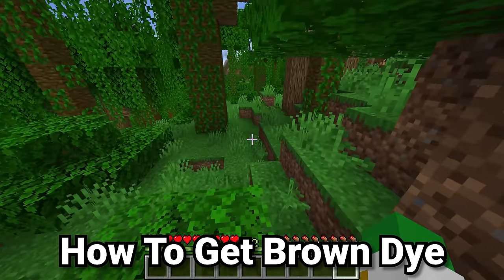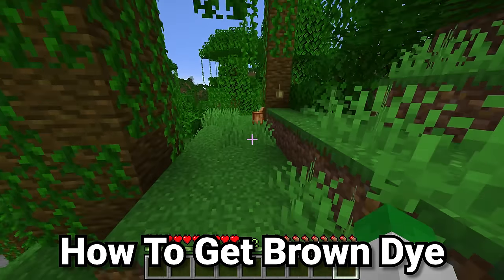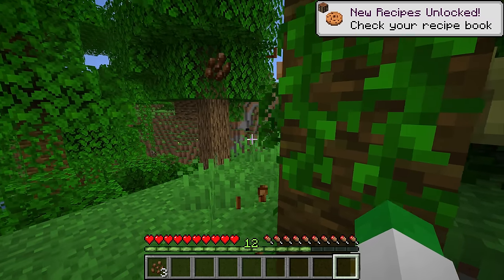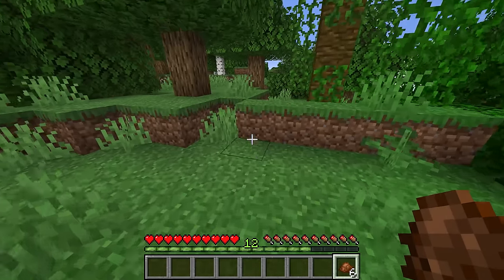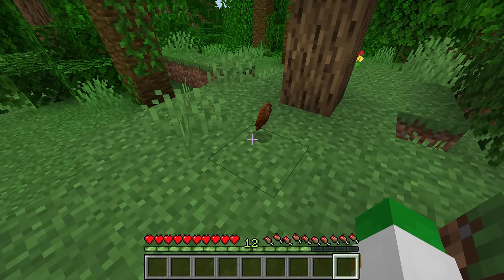Brown dye is usually the most difficult dye to get. In Java there's literally only one place to get it, and that is from cocoa beans, which are only found in one biome — the jungle. One cocoa bean turns into one brown dye. However, inside of Bedrock this is made somewhat easier, because the wandering trader also has a trade in which they will sell you cocoa beans.